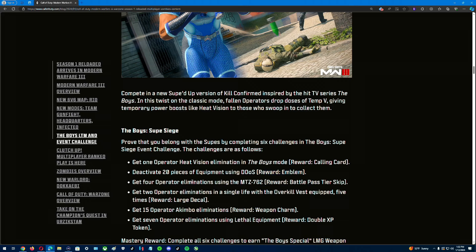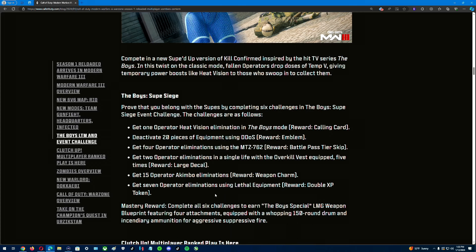Get four operator eliminations using the MTZ — that's the AR — for one of those two rewards. Get two operator eliminations in a single life with Overkill Vest five times. Get 15 operator Akimbo eliminations for a weapon charm. Seven operator eliminations using lethal equipment rewards a double XP token, great for those that want to grind.